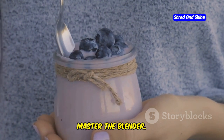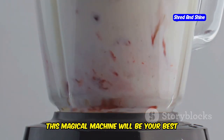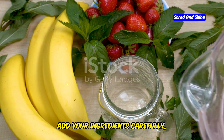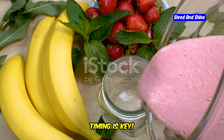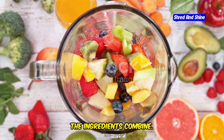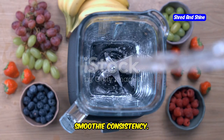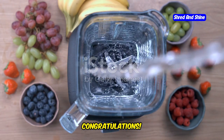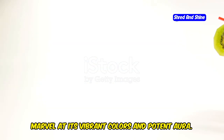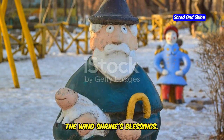You'll also need red extracts crafted using red flowers in a blender, and blue extracts created using blue flowers in a blender. Next, master the blender. Once you have your ingredients, head to the blender — this magical machine will be your best friend. Add your ingredients carefully, following the recipe to the letter. Timing is key. Activate the blender and watch closely as the ingredients combine. Stop the blending process at the perfect moment to achieve that ideal super smoothie consistency. Congratulations — you've successfully crafted a super smoothie!